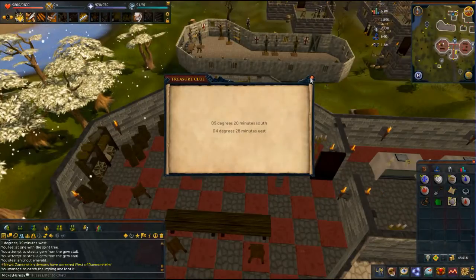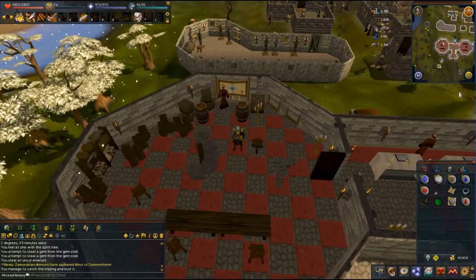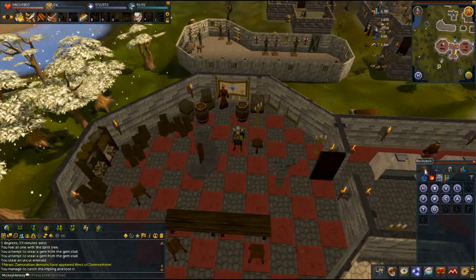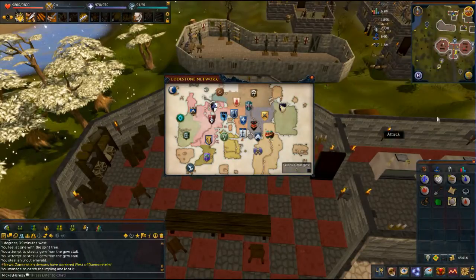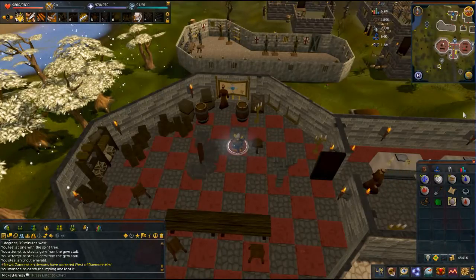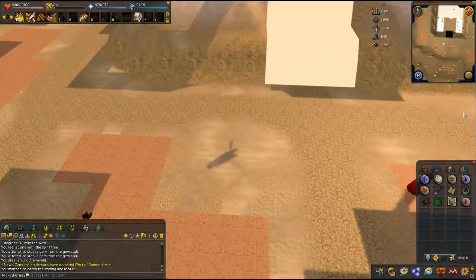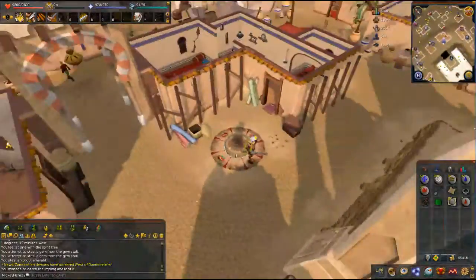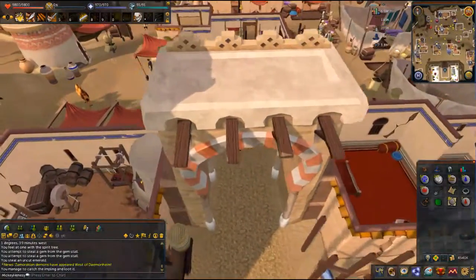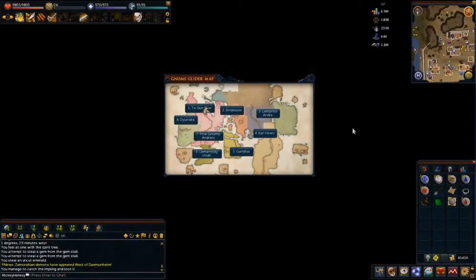Gnome glider — fastest way to a gnome glider. These are always the fun ones. We can teleport there. Gnome glider — because it's next to the gnome glider, or sort of next to it, with all the hills. That's kind of how I play clue scrolls: just use the systems that are in place that you have, and you sort of get there quickly. Gnome glider is Tree Gnome Stronghold, Feldip Hills — there it is.